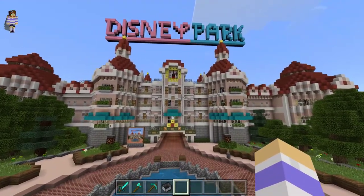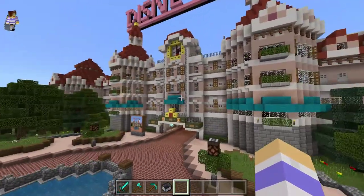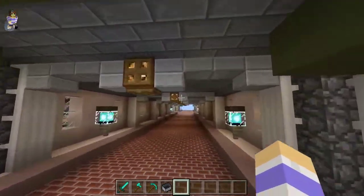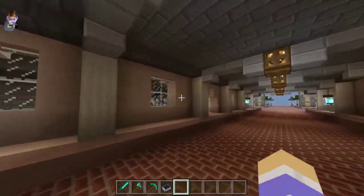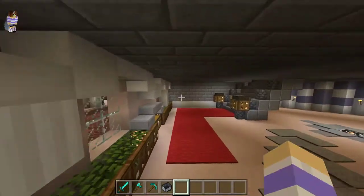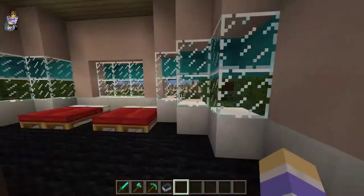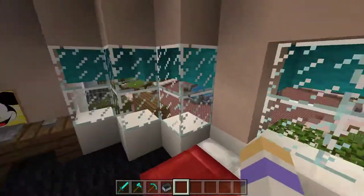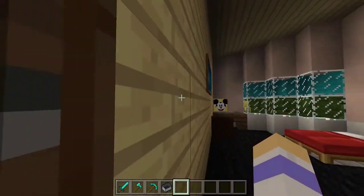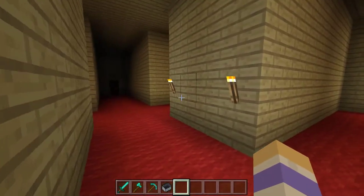This looks like they did a great job on the hotel - it looks really good actually. I wonder if you can go into the hotel, I haven't checked that out yet. Let's check it out - oh yeah, look at that, Room 01! That'd be interesting to stay in on this map. I like how the beds bounce now - they didn't used to be able to do that.